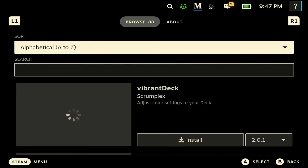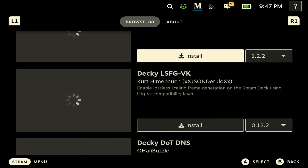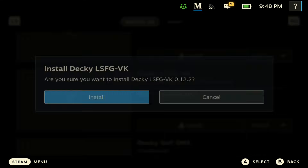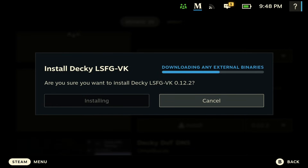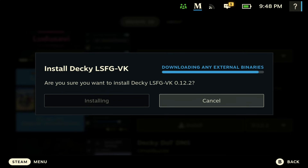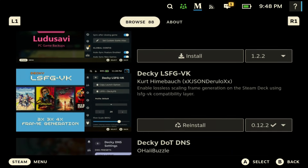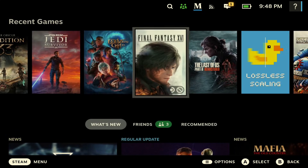Next, hit the three-button menu on the right and go all the way down — you'll now see the Decky Loader plugin. Then look for the Lossless Scaling plugin, which you can see here as 'Decky LSFG VK.' Hit Install, it's going to take a little time. Once done installing, you'll see it now in the Decky Loader plugin tab.